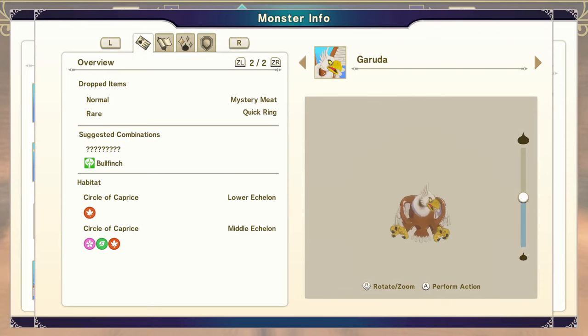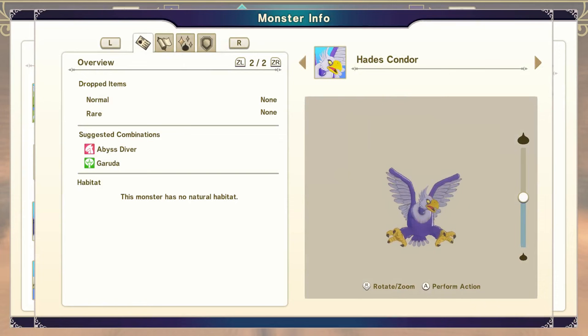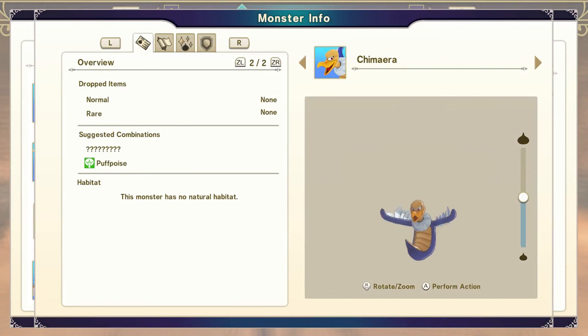You're going to need an Abyss Diver. The easiest way to get this is any dragon type with any undead type where either is a rank B. A Hades Condor is a fusion of an Abyss Diver and a Garuda. You're also going to need a Chimera — the easiest way to get that is any nature type fused with any dragon type where either is a rank E.